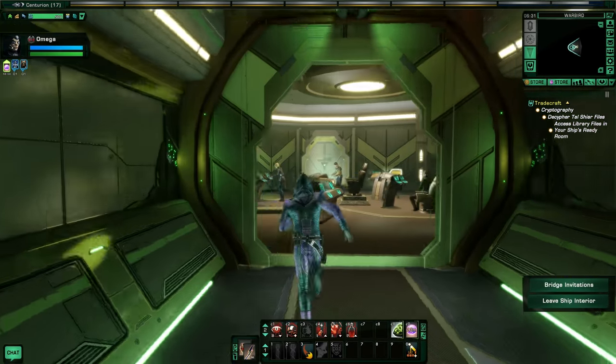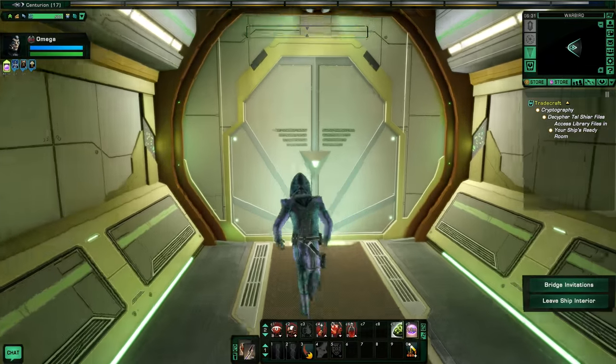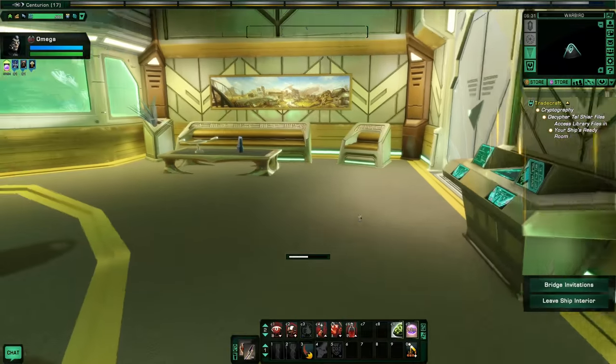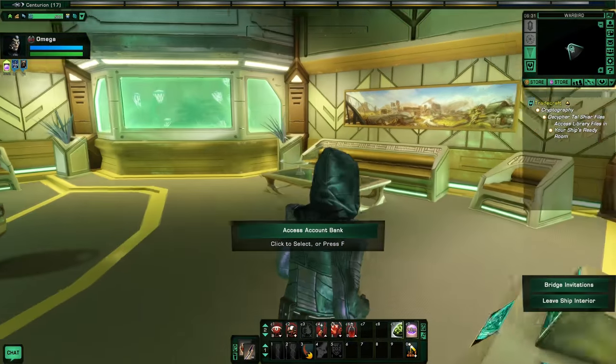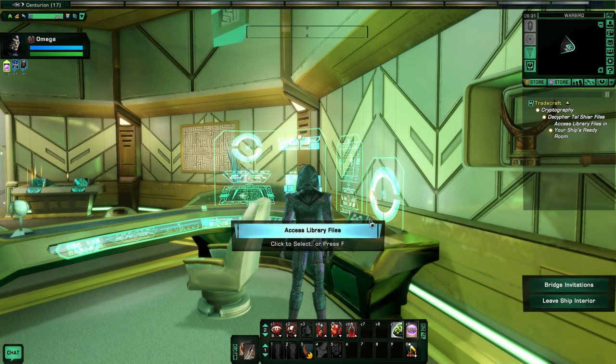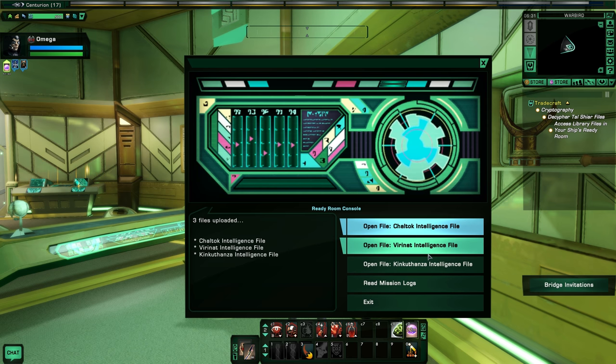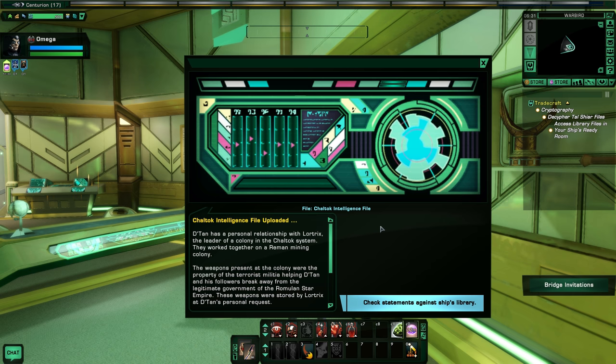That's a turbo lift - maybe this door? Yes, here we go. So that's account bank. Here's library files. We need to decipher these Tal Shiar files. Three files uploaded: we got Chaltok Intelligence File, Viranat Intelligence File, and Kinkathenza Intelligence File. Let's open this one.